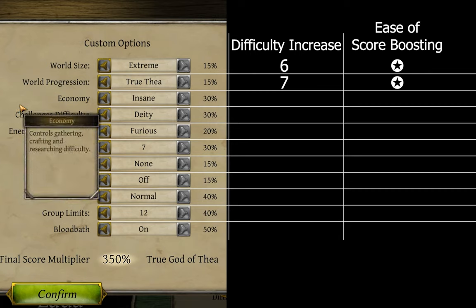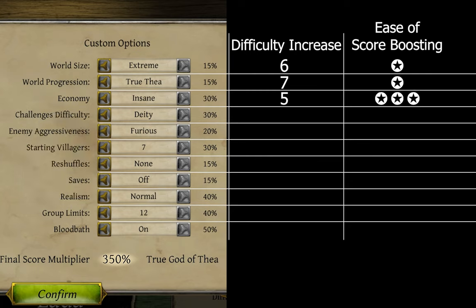Economy can be brutal, or possibly not. Normal and hard can be largely offset with just leveling and gear, but extreme will set you so far back on your gathering timings that you may just decide to find all your gear instead. It is more of an early game penalty than an overall one, so ramping this option up just means needing to find a highway to some reliable gathering and crafting. Difficult, but doable — difficulty rating of 5. 30% is a decent score boost, so 3 stars overall. Careful if mixing this with a ramped up world progression though.